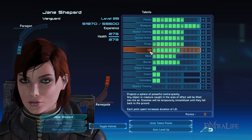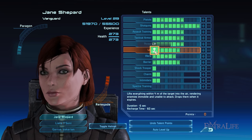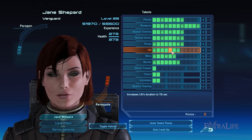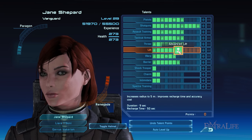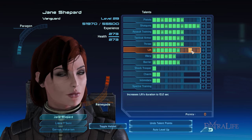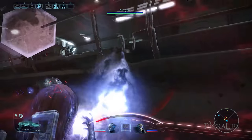Lift makes you suspend affected enemies in the air for a period of time, rendering them vulnerable to your attacks while incapacitating them. At higher ranks the time they remain floating is lengthened, raising the chances of either eliminating them as they hover above the ground or shooting their allies down below first. When the duration expires, affected enemies will take fall damage. You can activate Lift first in combination with Throw to efficiently kill your targets.